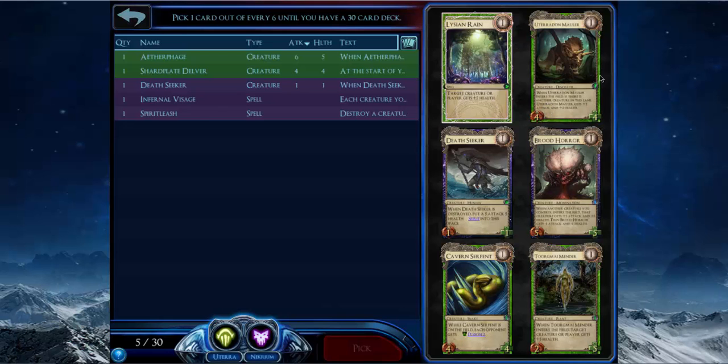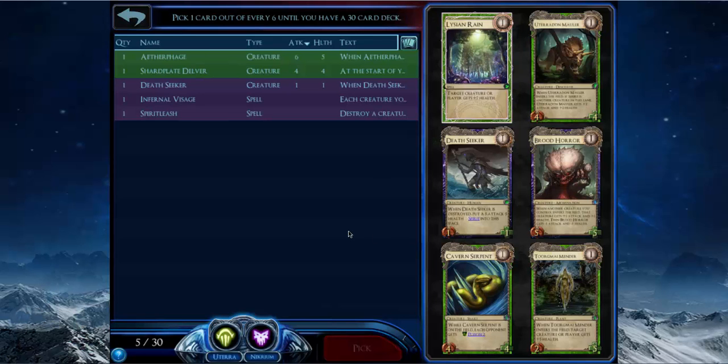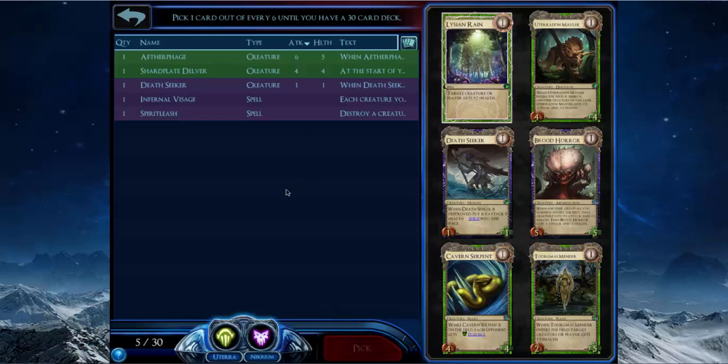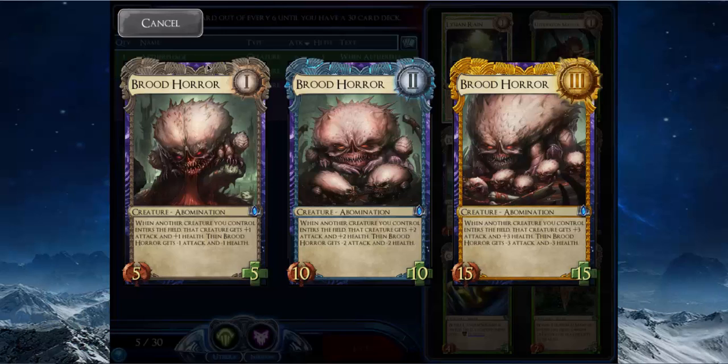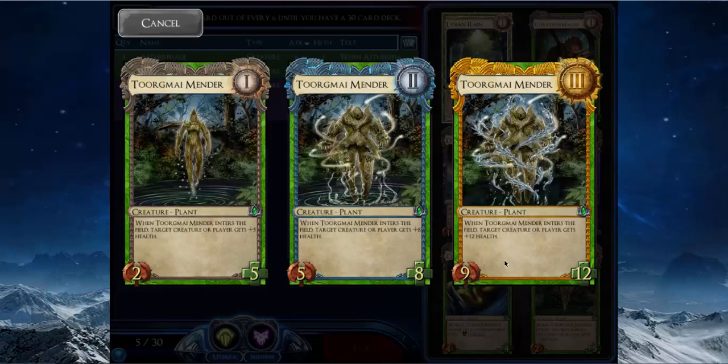Teradon Mauler is not as good as it used to be — it's a really good blocker at 6/6, 11/11, and 18/18 if you put it in front of something. We've also got Brood Horror, a card I haven't played much with. Whenever you play a creature, Brood Horror gets smaller and that creature gets bigger. One thing the card doesn't tell you is that if you play a card that makes multiple creatures — like Roaming War Claw — and Brood Horror is only a 1/1, it'll give both creatures the buff even though it'll shrink itself to negative-one negative-one.